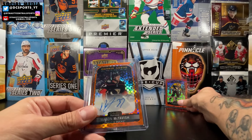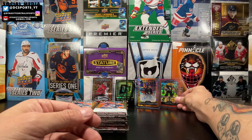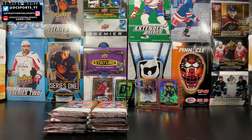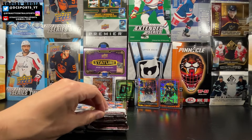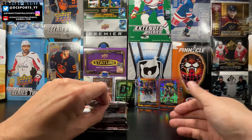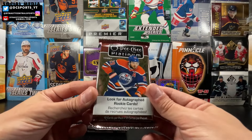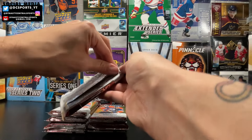Orange checkers has been coming through in this box. We got some hot magma as well. Mason McTavish, orange checkers, rookie update auto — I'll take it. We're going to smoke a bull after this stack. We do have the one auto out of the way, but maybe we got some really fun parallels boiling under these packs.